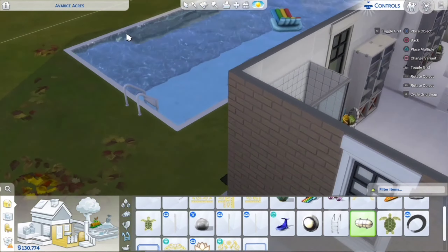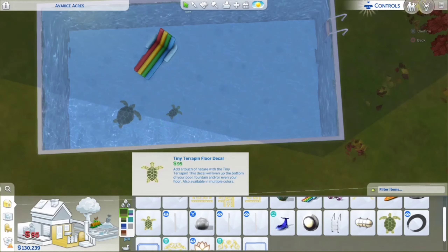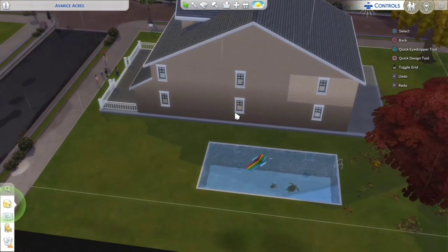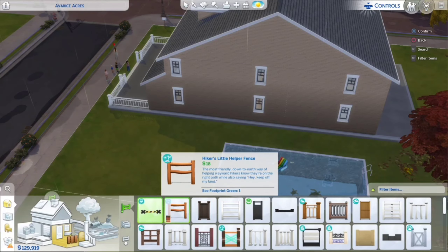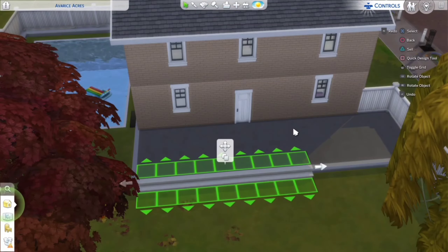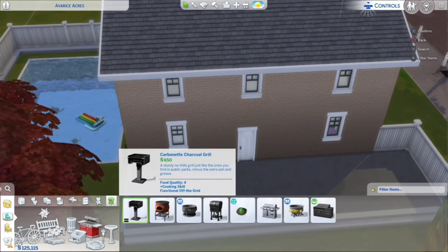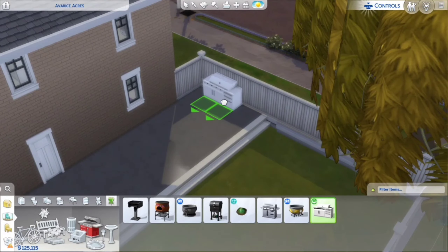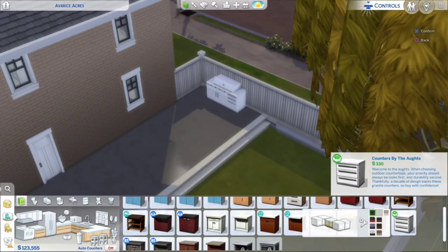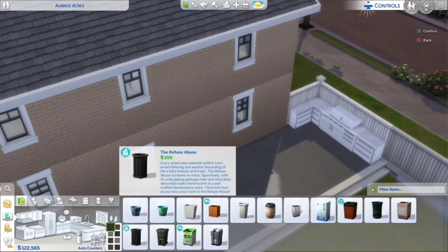I added a pool — I really wanted to do that — and I put a little floaty on it, which I think looks quite cute. I placed it at the side of the house. I also added a huge patio because the original was literally only one tile long, which was so bad. I made it big and added a little barbecue area, plus some kids' activities so they can play and do stuff.